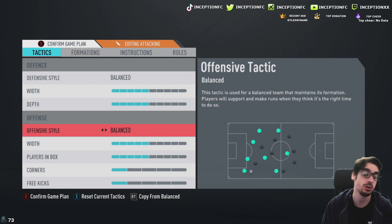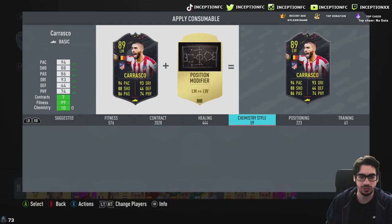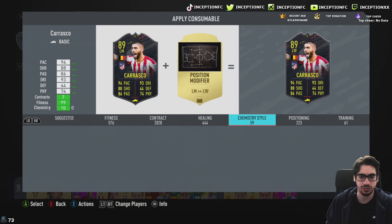He has my exact same tactics. The main thing we have to try out is just the dribbling, because I think off the ball, moving with the Deadeye chemistry style, he'll be fine as well. Let me go ahead and give that to him instantly — if it's not here I'll just buy it afterwards. Oh, there it is — perfect. Because in the other review I didn't, but I was able to test him anyways.